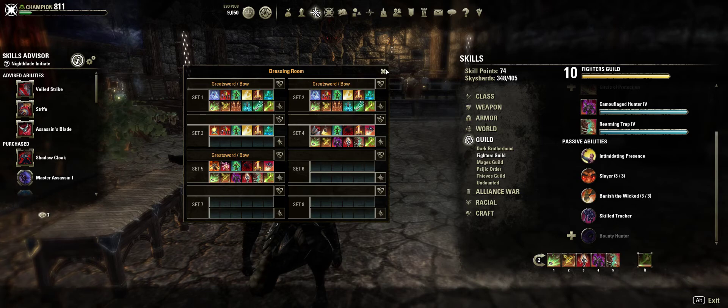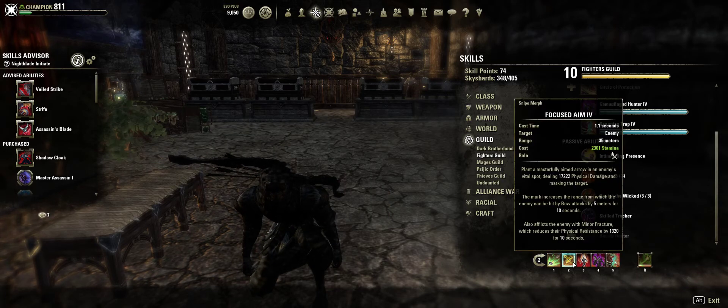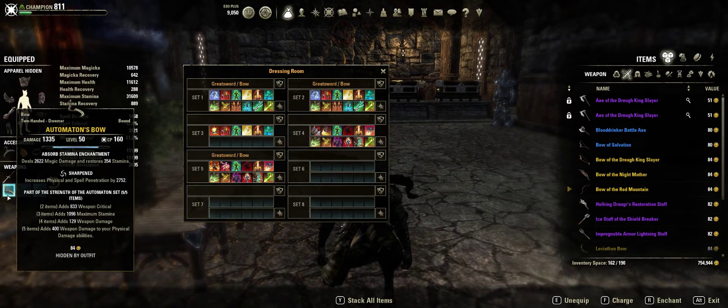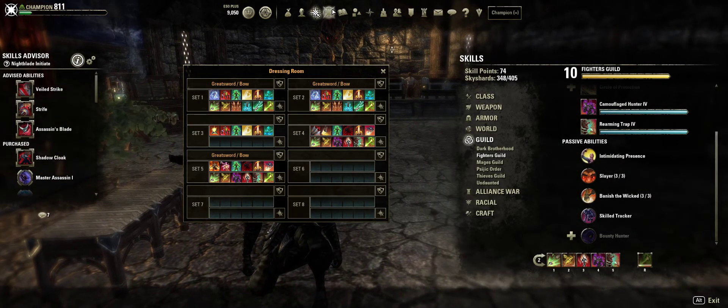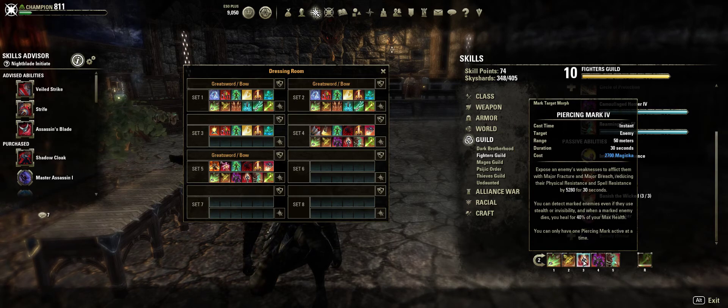My spec — I showed you my gear. Poison injection, Focus Aim. My enchant is sharpened for penetration. I have penetration for my snipe, and Piercing Mark for more penetration.